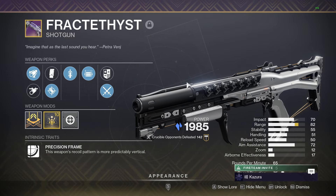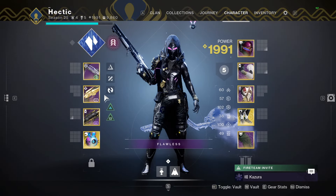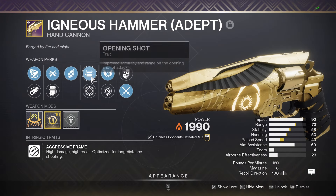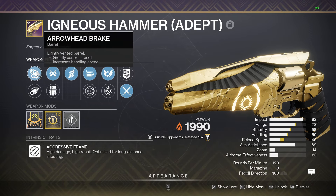Do not sleep on this thing at all guys. For people wondering weapon-wise what I'm using — I'm using Igneous Hammer. The roll specifically in the gameplay you're going to be watching today is Opening Shot, Fragile Focus, Ricochet, Arrowhead, Brake.